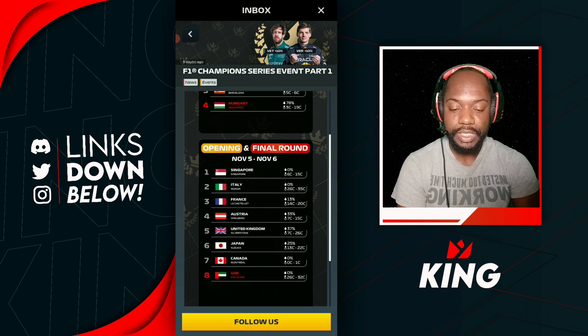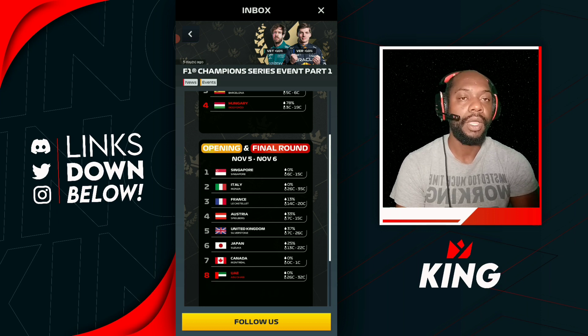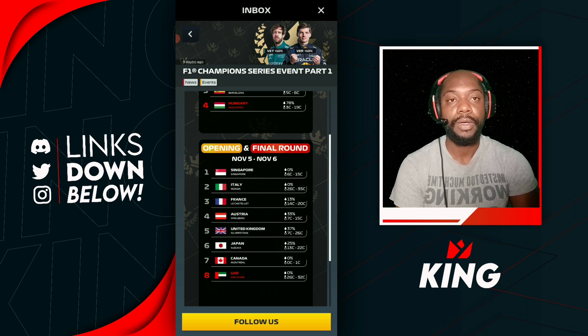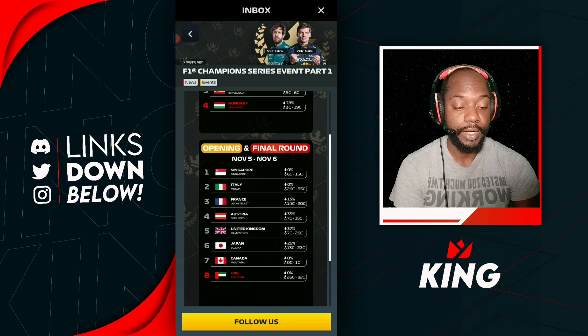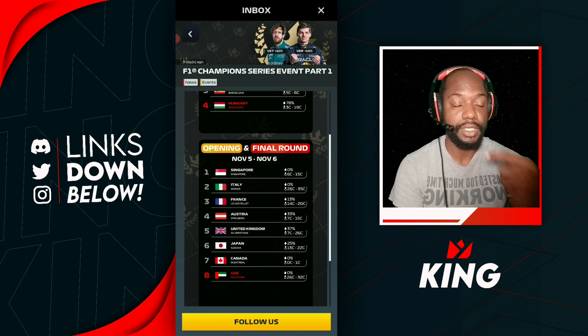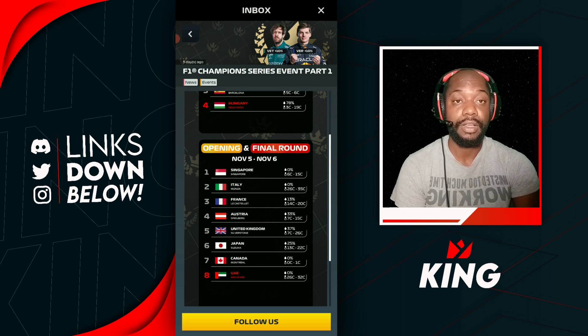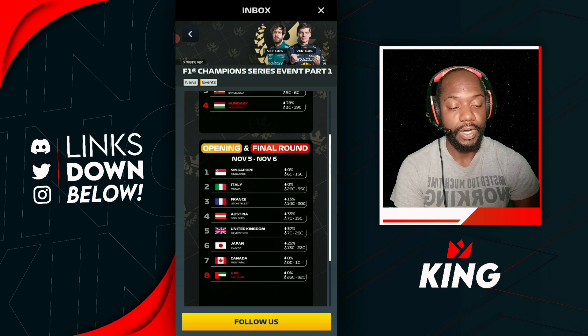France has a 13% chance of rain. At 13% it could be dry, a mixed race, or a bipolar race with quick weather changes. For a dry France, corners and grip are required — and like Italy, if you want to make up positions, speed and overtaking boosts work well down the long straights. If it's wet, go for corners and speed, since speed works really nicely to make up positions in wet conditions.